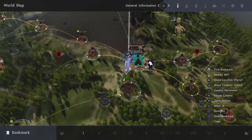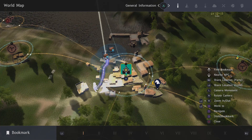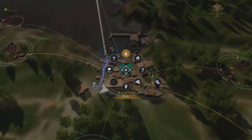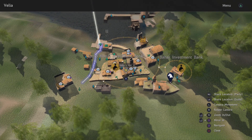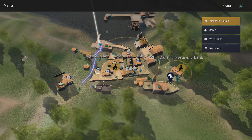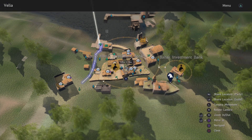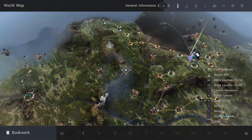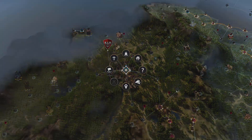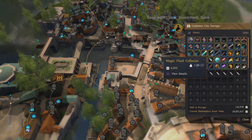Just recently I learned that if you go to a city on the map — let's start with Velia — when you click on it with X and go up to the triangle menu, you enter the city view. At the top right you see the triangle menu, and you can see: purchase house, stable, warehouse, transport. So you can see anything in your warehouse from any city. You can also do it with the stable. Let's check out Calpheon — you hit triangle and warehouse, and you can see your warehouse. There's no more hopping characters to whatever is closest to the city you want to look at, because that can take up a lot of time — and I know it has taken up multiple hours for me.